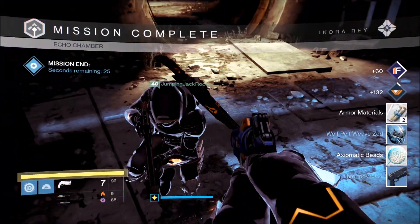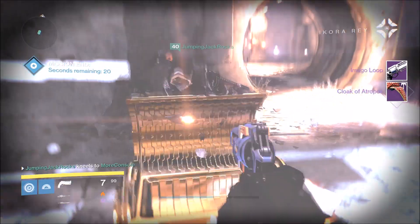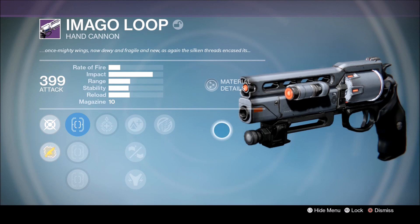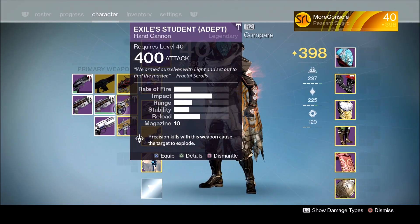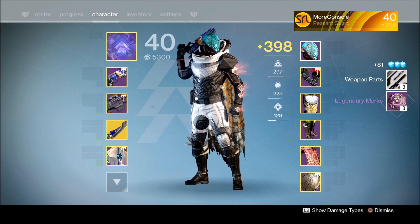Luckily my patience paid off and my last skeleton key got me an Imago Loop. The question is, is it a god roll? Let's have a look. No, it's not a god roll — in fact, it's the complete opposite. It's a fucking shit roll. And I've got no more skeleton keys left, so fuck me. I'm gonna dismantle this piece of shit because the very sight of it makes me want to vomit on my own penis.